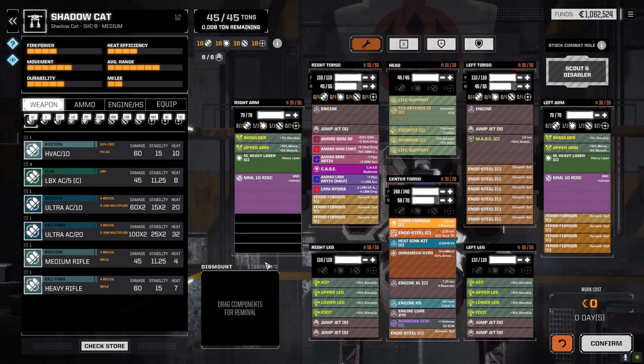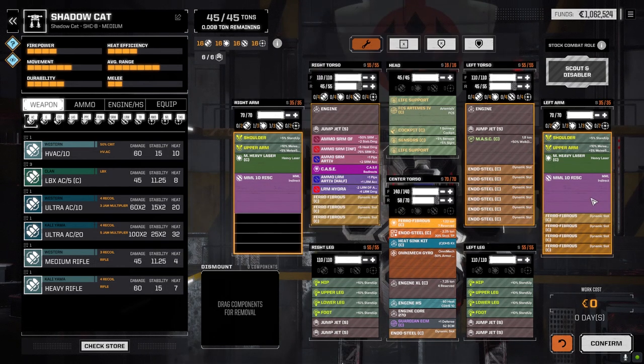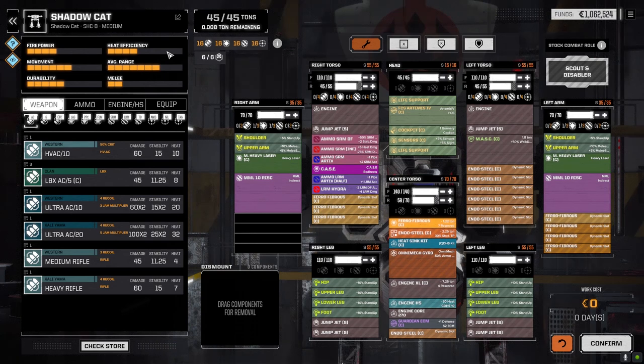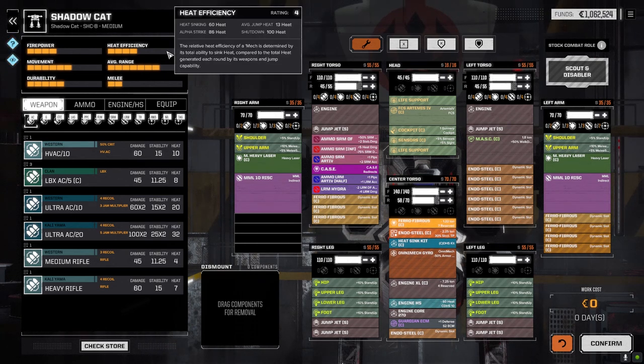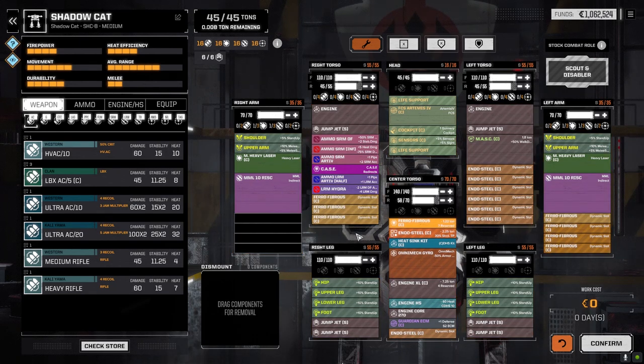Let's have a look at the Shadowcat. This was the replacement for the Trebuchet — it's five tons lighter, but it is an Omni-Max, so we have a bit of extra weight. It does have permanent jump jets, so there's not much I can do about that. The mask makes it quick. We put the two RISC MML-10s in here and a pair of medium-heavy lasers. We can't fire both at the same time — the heat efficiency is garbage if we do. But the idea is that when one MML jams, we can most likely fire both medium-heavies. This guy is going to be the MML boat anyway.